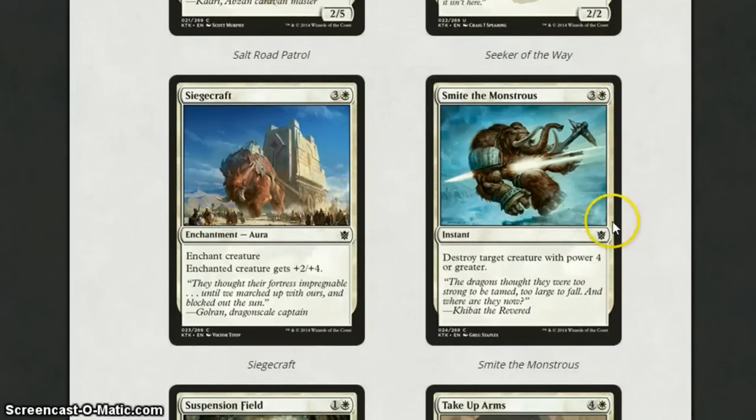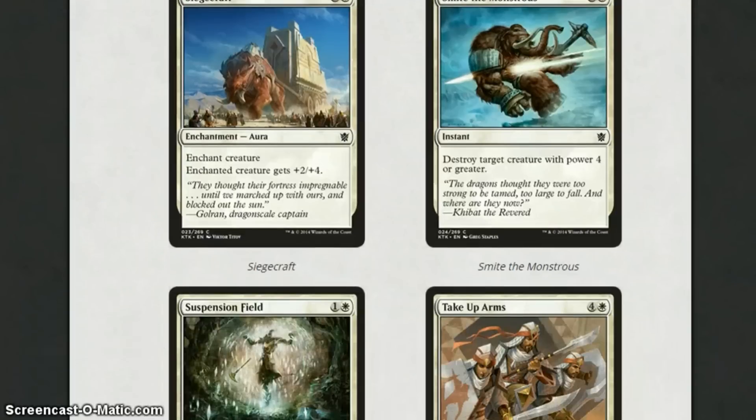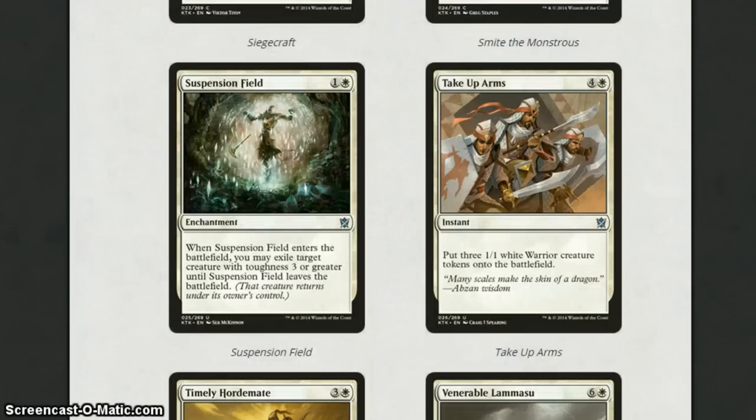Siegecraft for 4 mana gives +2/+4 as an enchantment. The flyers in this set do need enchantments and this is one option. I like it, but it's a bit expensive, and there's a risk — if they've got removal, it dies. But the card is decent. Smite the Monstrous is 4 mana at instant speed: destroy target creature with power 4 or greater. Some great removal for white in this set. Suspension Field is 2 mana for an enchantment — when it enters the battlefield, you may exile a creature with toughness 3 or greater until it leaves. It's a bit like a Banishing Light effect, a little bit worse because it has to be a creature with toughness 3 or greater. But it's a really strong card and will definitely see play in sealed, if not standard.